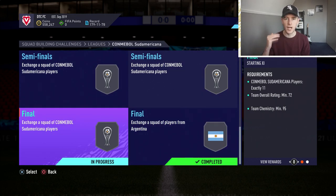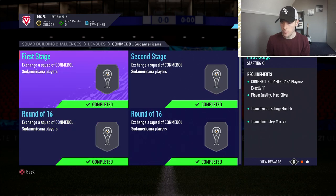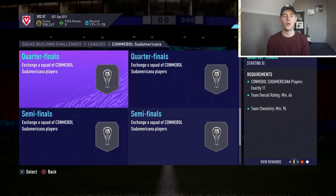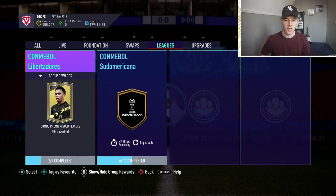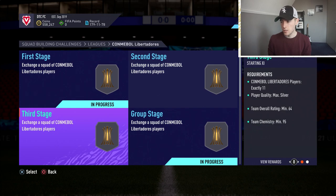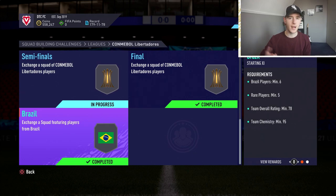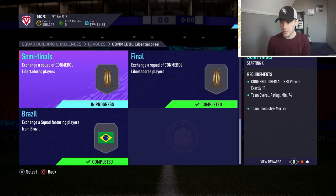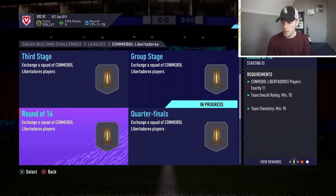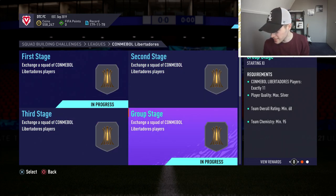For the strategy: use the lowest-rated Copa cards for the early SBC stages that have a max silver requirement, and save the higher-rated ones for the semi-finals and finals with higher rating requirements. It makes sense — if you put higher-rated players into the lower-rated SBCs, you'll run out of them and have to buy more at high prices. Also do the Brazil SBC — I packed Kante from that mega pack. The semi-finals and quarter-finals aren't too expensive, but those first four Libertadores SBC stages can cost up to 3,000 coins per player.